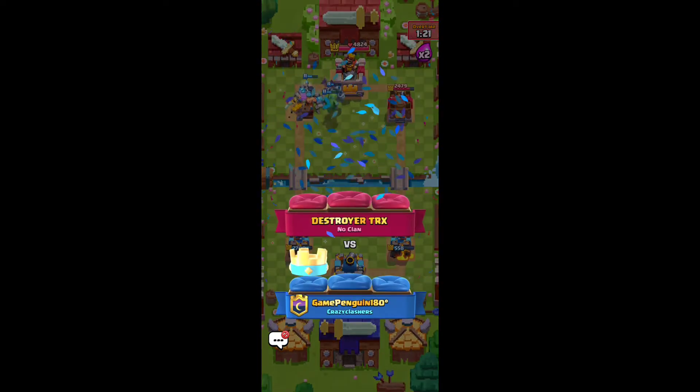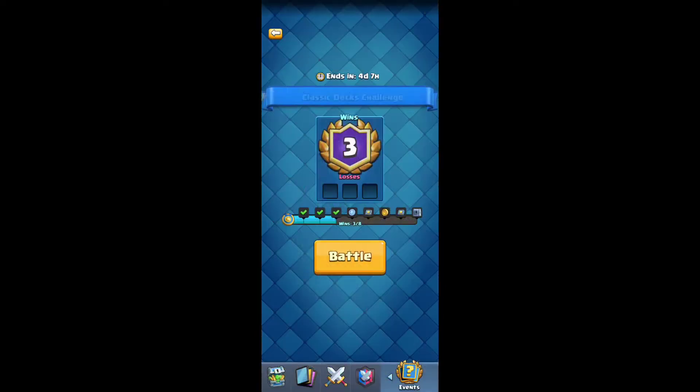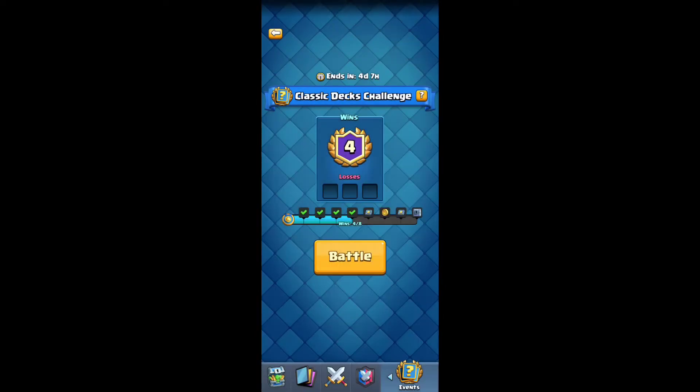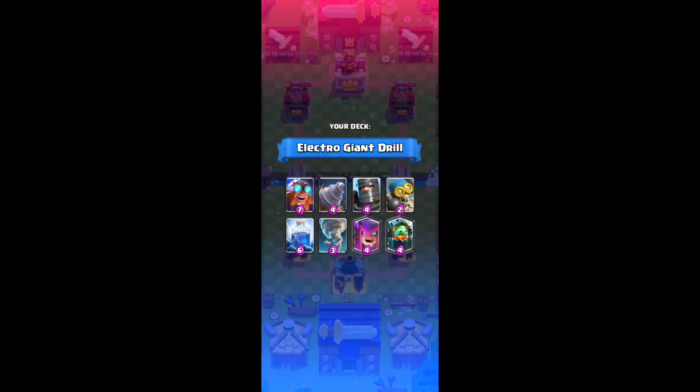Good game. Why does every one of these games seem to be so close? That one was not as close as I left, but GG for that. You get a common trade token — pretty nice. That's a win. Let's go into the next battle. I'm feeling pretty confident. I'm 4-0 — this is not like the hardest challenge in the world, but it feels pretty nice.